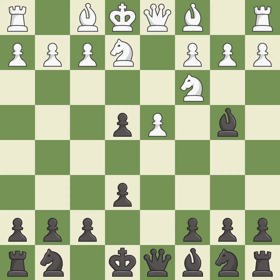dxe4 captures the e4 pawn and controls the d3 and f3 squares. a3 attacks the bishop on b4, forcing black to either capture the knight on c3 or retreat. Bb7 retreats the bishop to a central square.